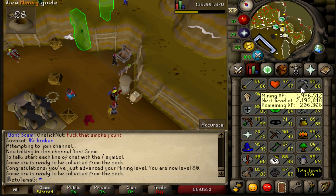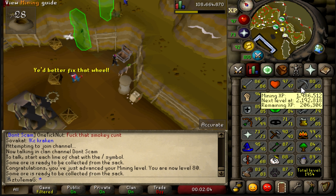80 mining. I don't really need it any higher for anything. I know you need 85 mining to do that Master Clue step and for the Wilderness Elites, but I don't think you need any higher than 85. So that's really good - I don't have to touch this stat ever again.